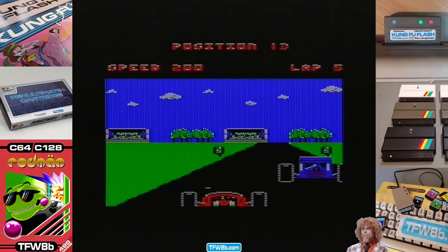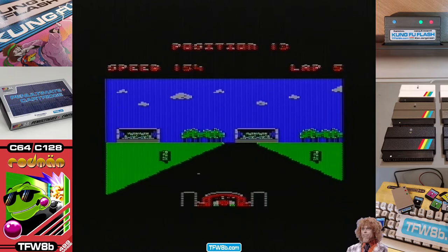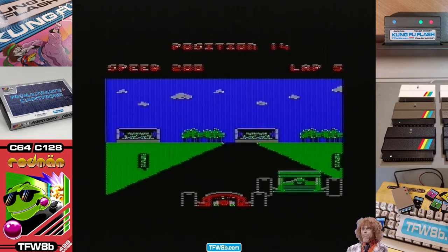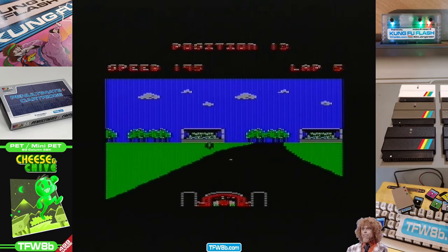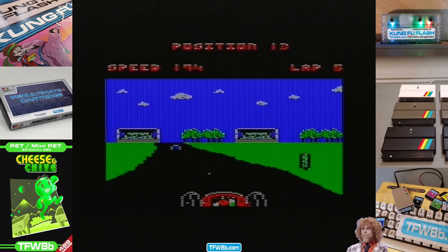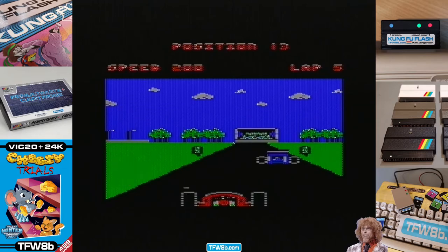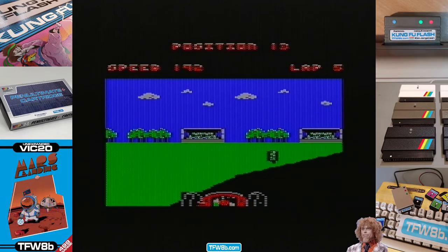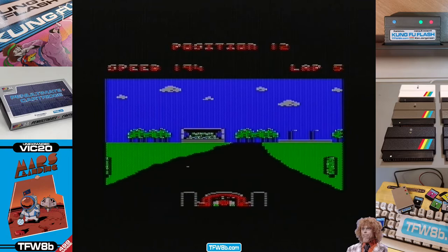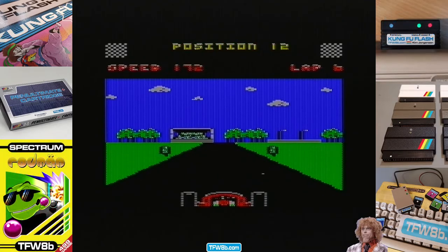I think the closest I ever got was one Cortina that had been sprayed Cadbury's purple. I think we might be on the last lap. I've had to swap hands again — it's a real bugger for fire button finger. 12th. Bloody corners. That taught him good. 12th.